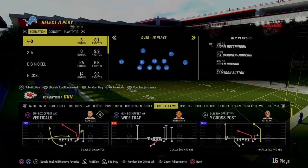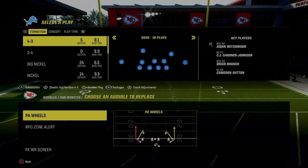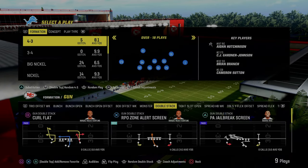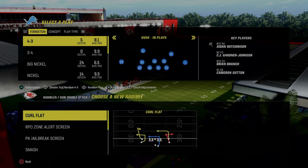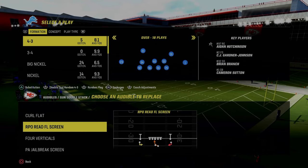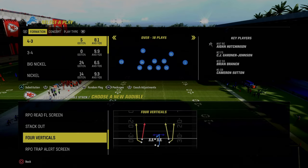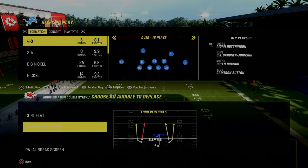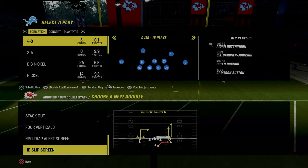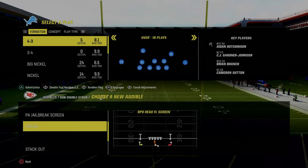The only other formations I want to highlight right out of the gate are the gun monster and gun double stack. In the double stack, you see how we have this RPO zone alert screen, but the better play is the RPO read FL screen. The RPO read plays are better than a standard RPO play — we'll explain why when we get on the field. You can set four verticals, curl flat, or I like the RPO trap alert screen or even the stack out that'll get us a corner route. Smash is another good play.